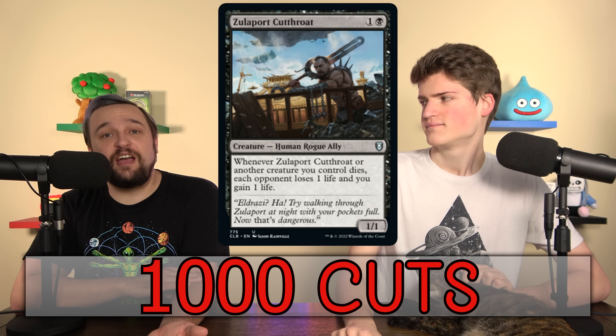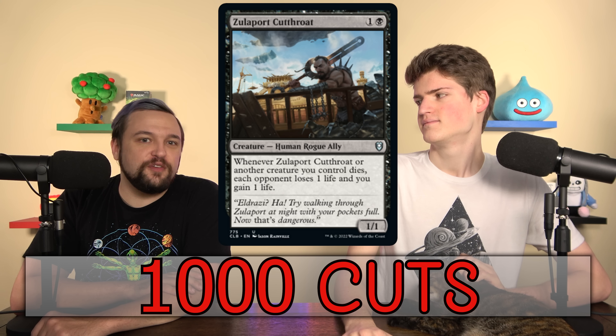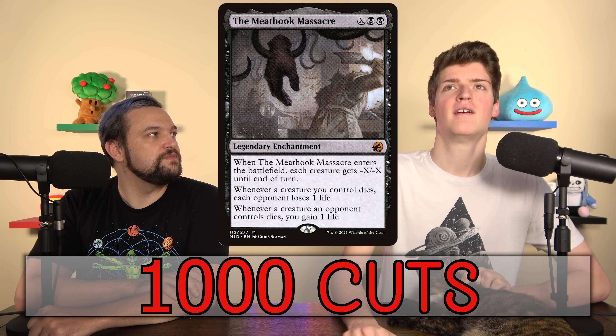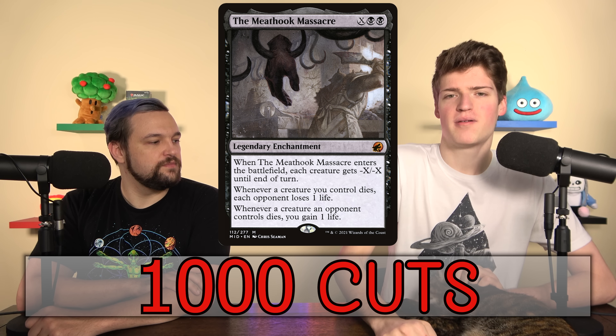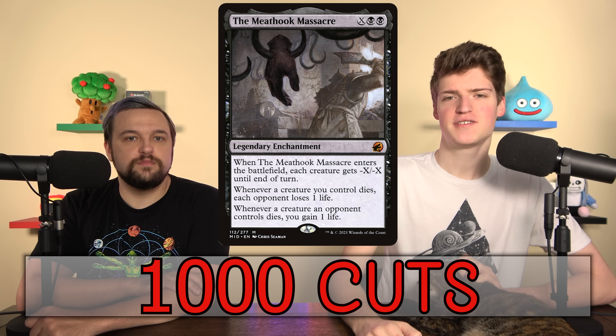Blood Artist, Zulaport Cutthroat — there are a million versions of this card, you've seen them, you love them, you play them. They're very good in aristocrat-style decks and sometimes you can throw them into decks with a sacrifice subtheme too. Lately we've been counting the Meat Hook Massacre, which has been so good outside of combo metas — it drains your opponents whenever your stuff dies, and when their stuff dies you gain a life.